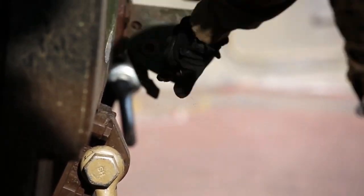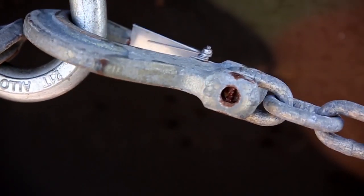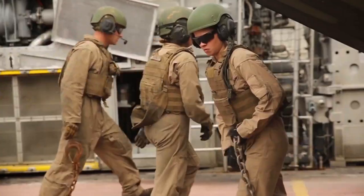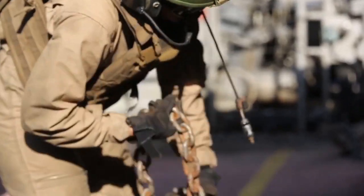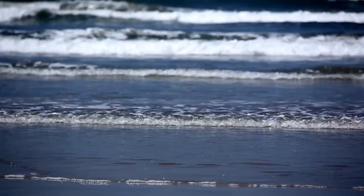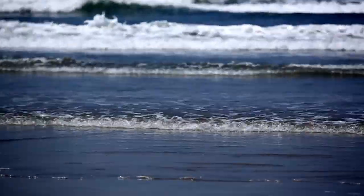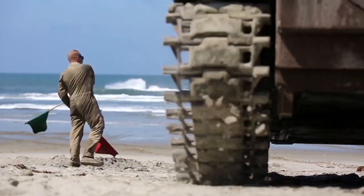This assessment consists of driving down to the LCAC towers, loading the vehicles onto the LCACs, dogging them down, and then also undogging them. Once we're done with that, we head down to Red Beach, drive out into the surf zone, past the surf zone, out into the ocean.